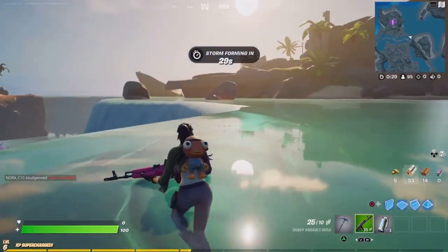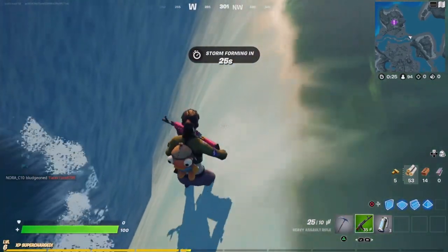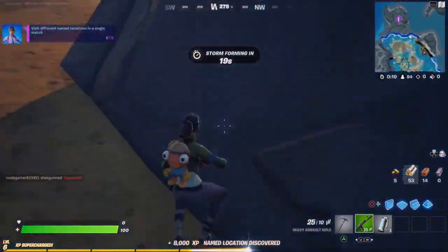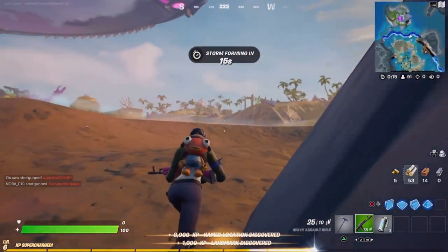For this glitch you need to land in Coral Castle and just go down this steep thingy. It's quite hard to do — just got to go really close to this edge and then you're walking underwater.